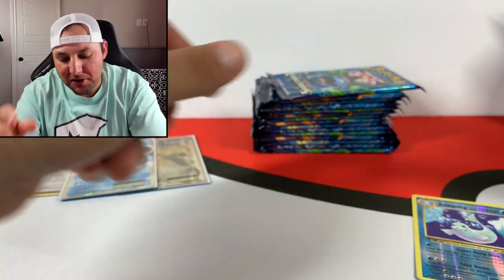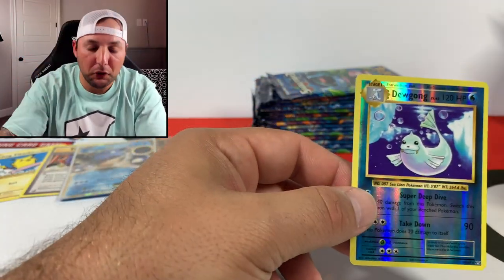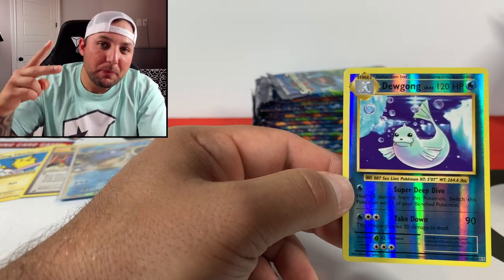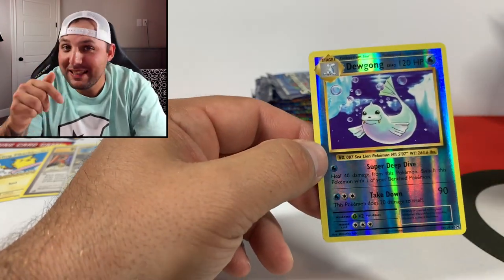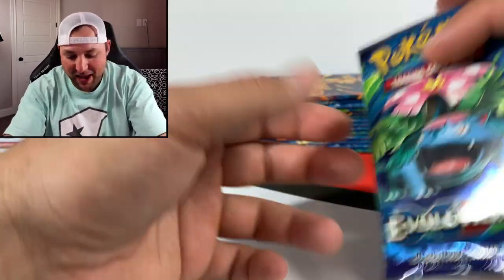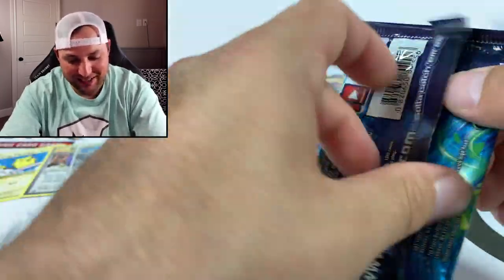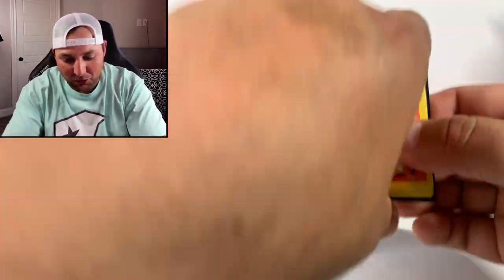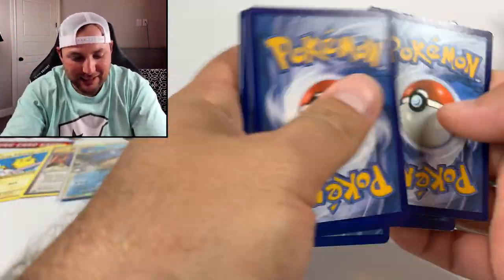That's crazy guys, let's sleeve this Blastoise up. Big shout out to Dynamic Plays - if you've seen his last Evolutions pack opening, he pulled two Charizards, the reprint version plus the reverse of the reprint version in one pack. That was pretty crazy, but this is right there guys. Super stoked about that pack - starting this box off good!